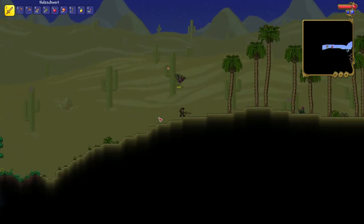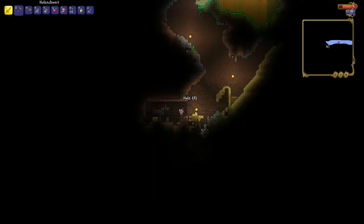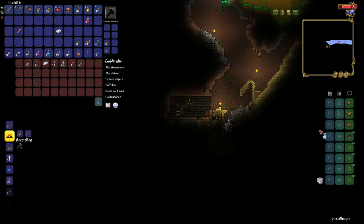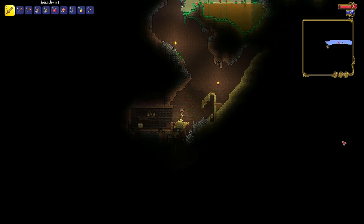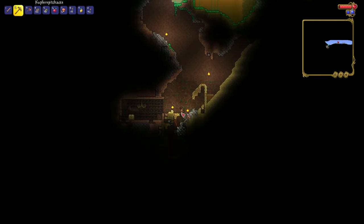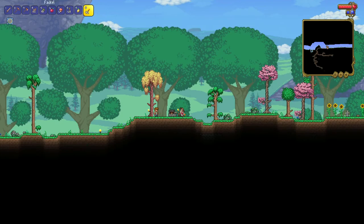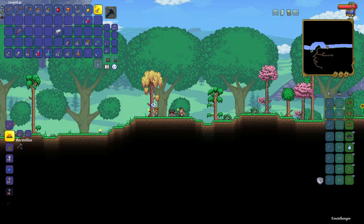There's another chest — maybe there's another accessory. We got the Cloud in a Bottle — it's a double jump item! So now I have two jumps plus a wall jump; we are getting very mobile fast. Oh no, a boulder! Boulders are the worst enemy — they deal more damage than the first boss.